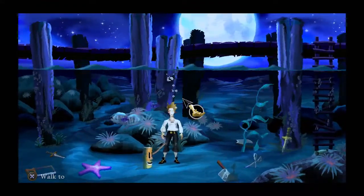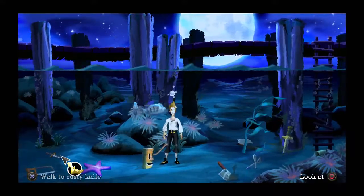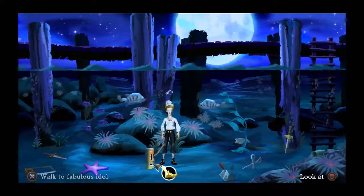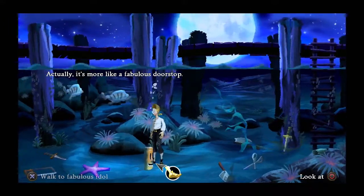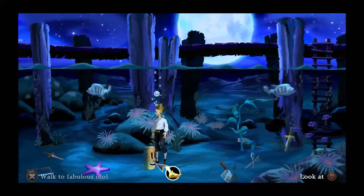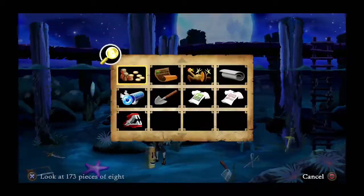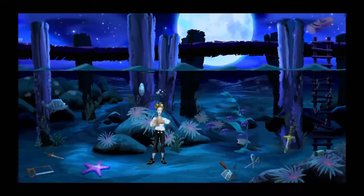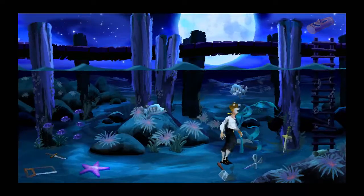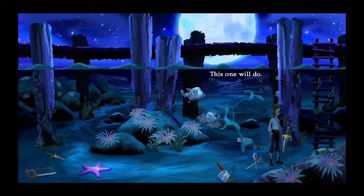Okay, we're underwater now. There's all sorts of stuff here — fabulous idol. 'Actually it's more like a fabulous doorstop.' Can we pick the idol up? We can! I mean... I guess I'll be needing a sword — what the hell?!